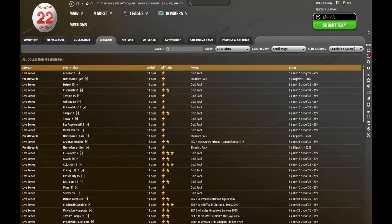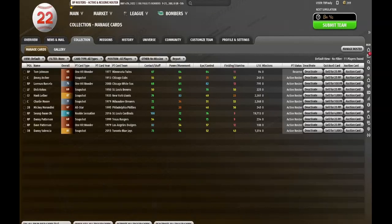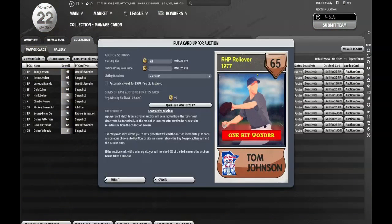We're going to sort by descending completion percentage. Still the best mission progress I have right now is 40%, but we've only been doing this a couple of weeks, so that is not terrible. We're going to sell off our one player not in the mission — that's Tom Johnson of the 77 Minnesota Twins when they were playing at Metropolitan Stadium. His L10 is 94, so I'll put him up at 147 and sell immediately at 141.